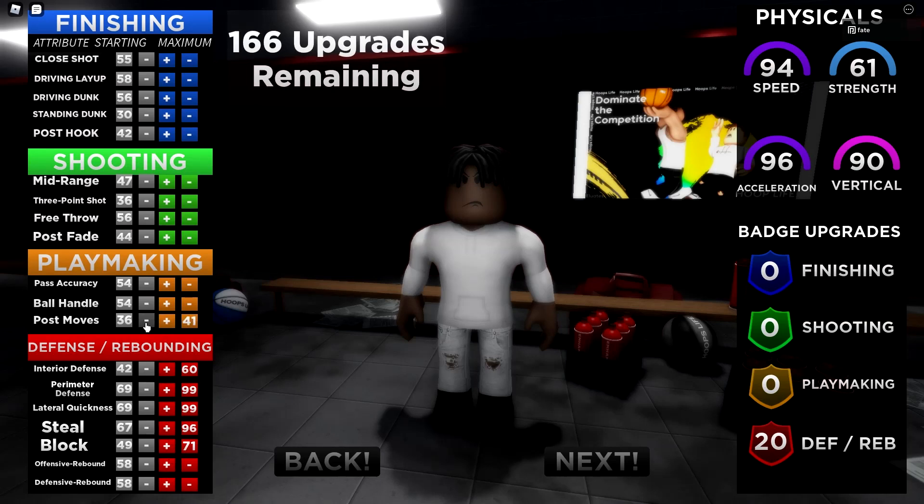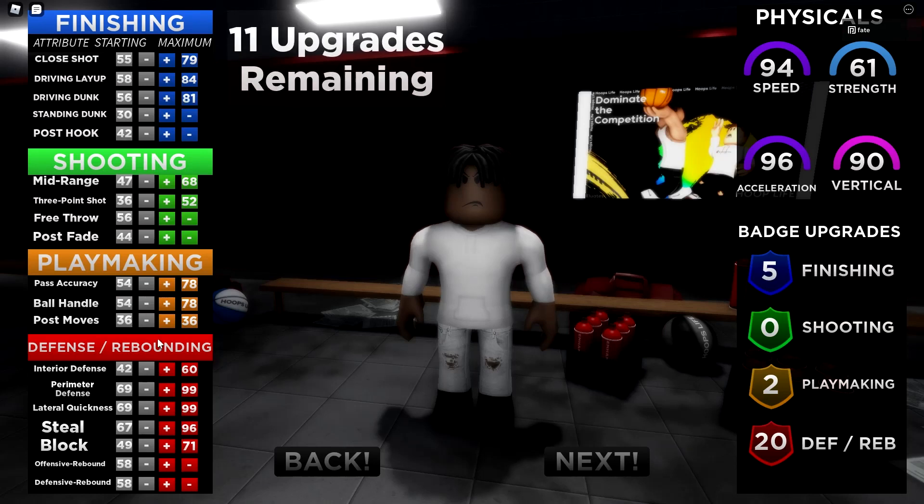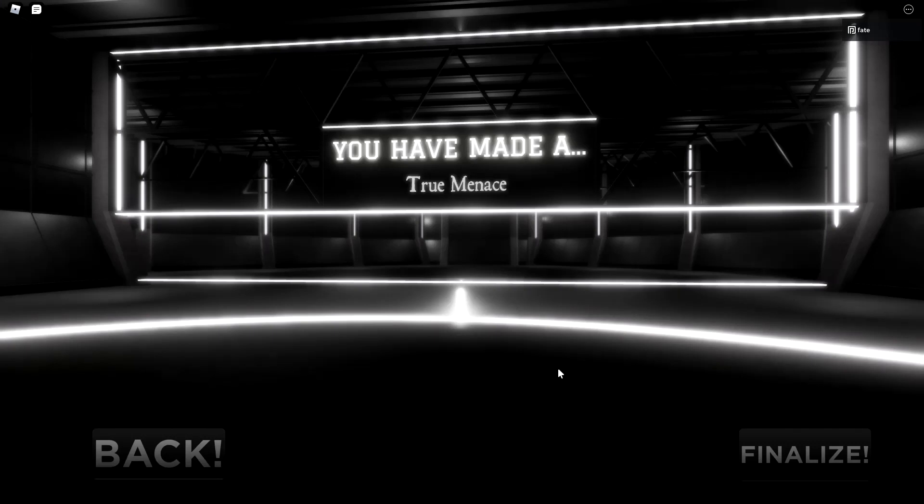Do ball handle and pass accuracy all the way up. Then you're gonna want to do mid-range — the mid-range and three-point are not good at all, but mid-range it's surprising, you can still make fadeaways from basically anywhere inside the three-point line. Then upgrade close shot, driving layup, and driving dunk, and put the rest into post moves.